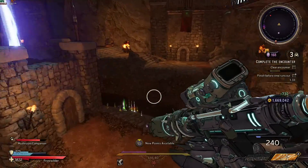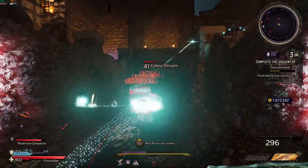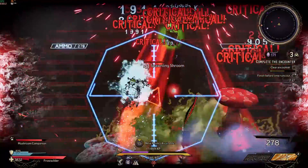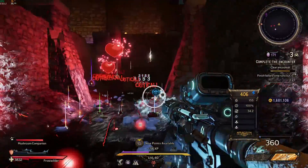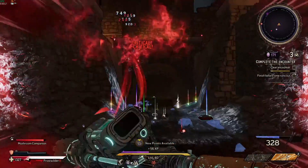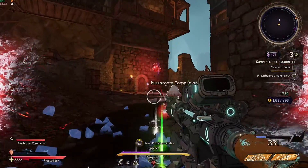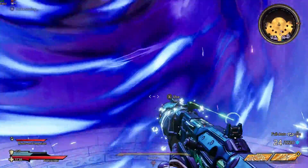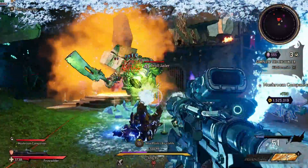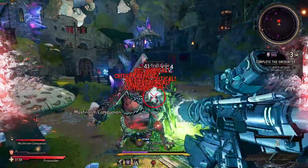So unlike the previous iterations of the Borderlands series, Tiny Tina's Wonderlands has changed the formula quite a bit with the introduction of a roguelike instance known as the Chaos Chamber. The Chaos Chamber can be unlocked after completing the main campaign, and the typical format for a Chaos Chamber run is basically fighting waves of enemies in three arena-style encounters followed by a fourth encounter which is more or less the same thing but will conclude into a mini boss fight.